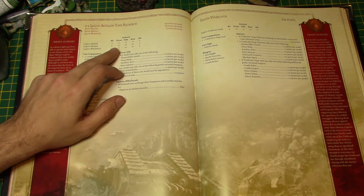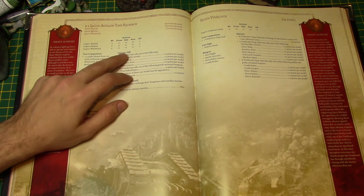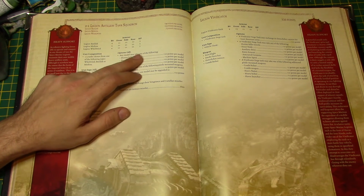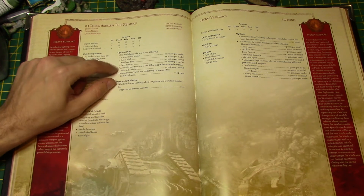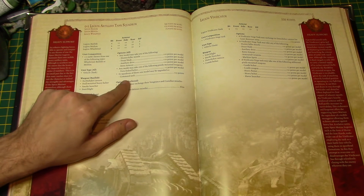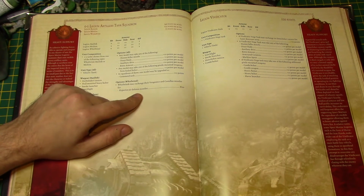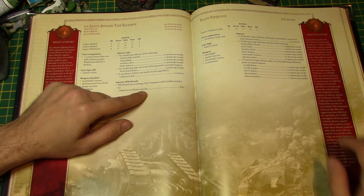The Basilisk and Medusa are Front Armor 12, Side Armor 10, Rear Armor 10. The Whirlwind is Front Armor 11, Side Armor 11, Rear Armor 10. All have three hull points. Options include Hunter Killer Missile, Dozer Blade, Auxiliary Drive, Extra Armor, and a Pintle-Mounted Twin-Linked Bolter. If you have three of them, one can be upgraded to Command Tank. The Whirlwind can also take Hyperius Air Defense Missiles for free — why wouldn't you?